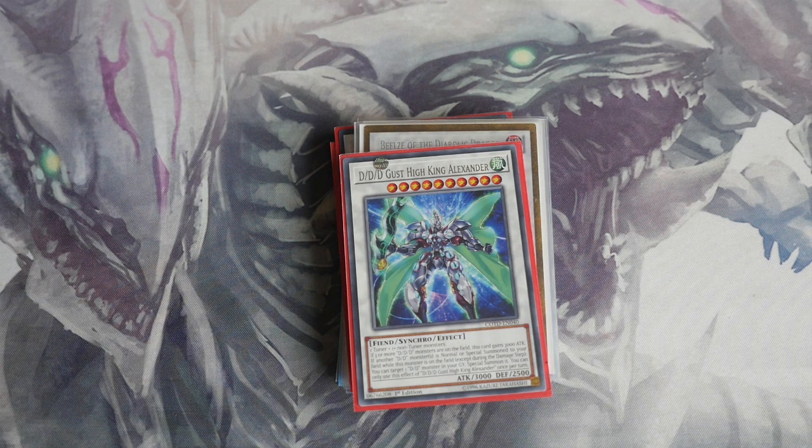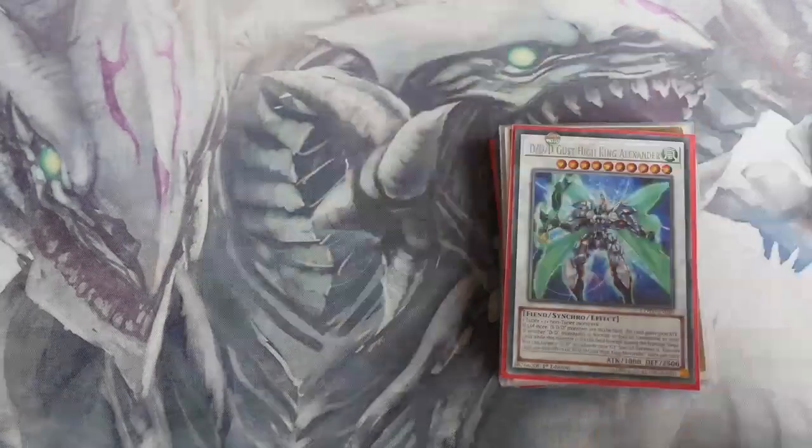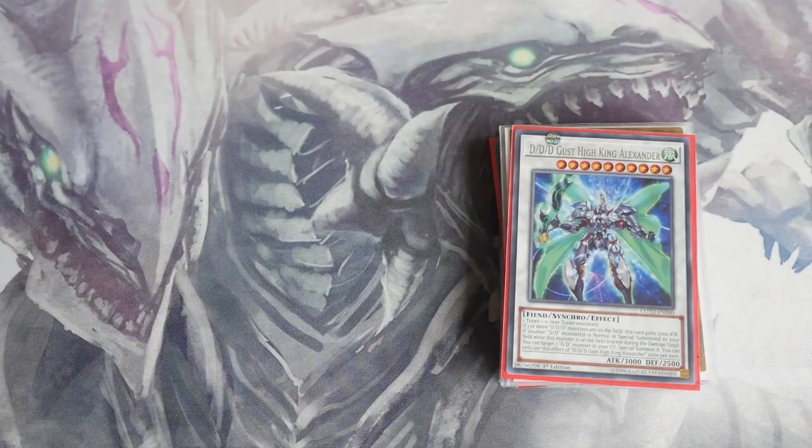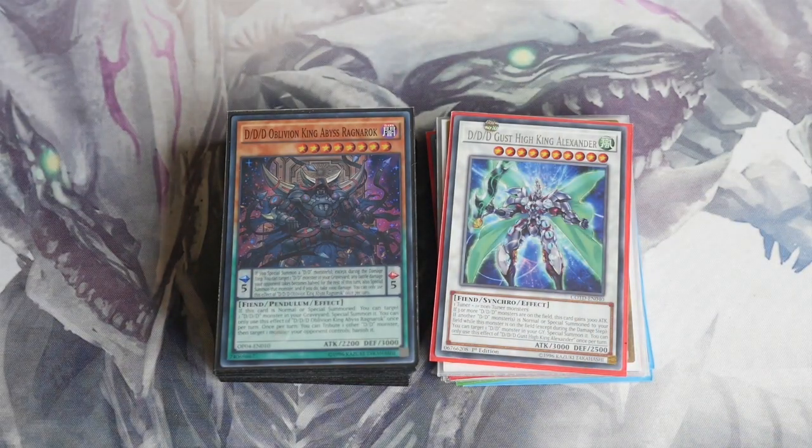One thing I want to mention: to make the DDD deck more consistent you could put in three Gofus, two Link Spiders, and a Decode Talker, which helps extend your board a little bit. However, sometimes your Gofus can become dead. I'm looking into ways of using the deck without Gofus because if they get hit on the banlist you're going to be back to square one, whereas this deck can pretty much run under the current banlist and hopefully a future banlist as well. Anyway, thanks for watching — don't forget to like, comment, subscribe, and share. Until next time, see ya!